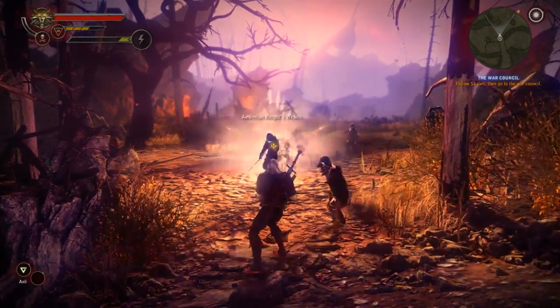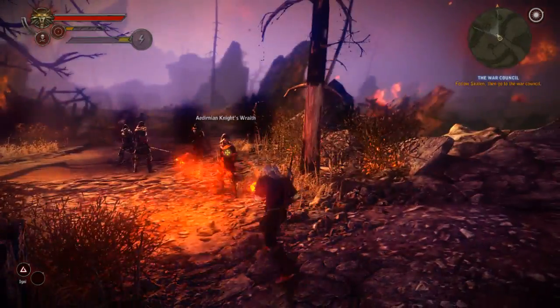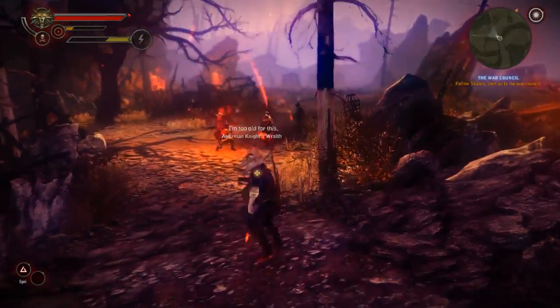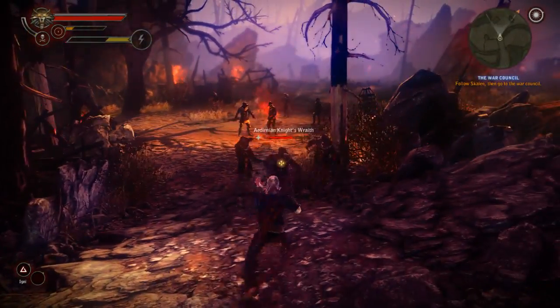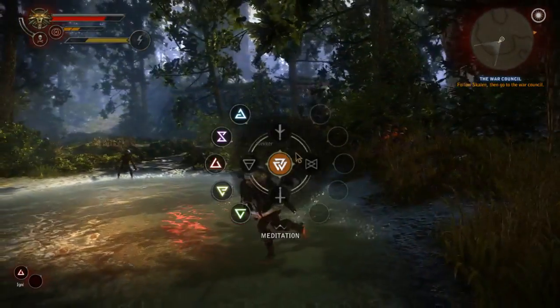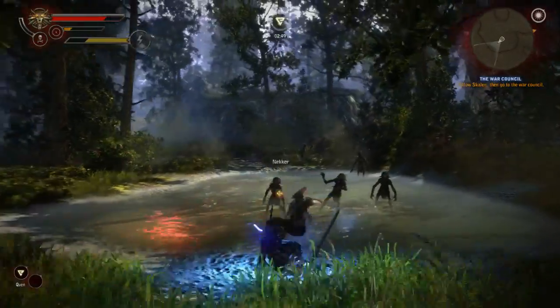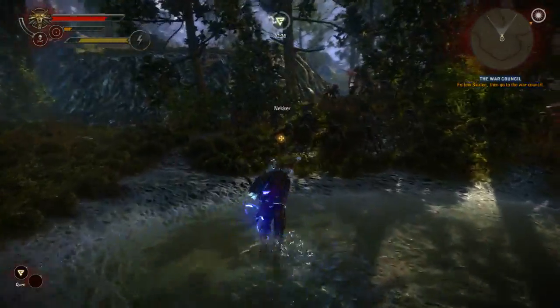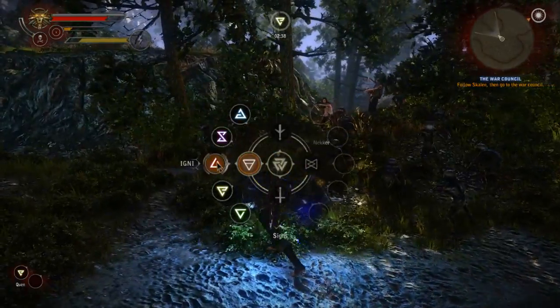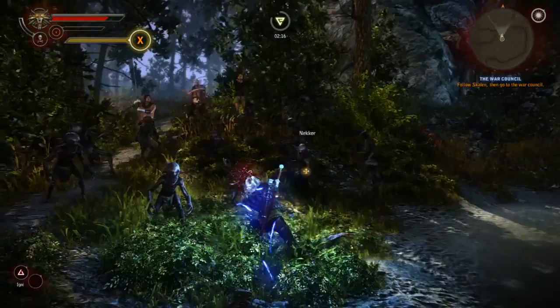There are more advanced uses of magical spells, which we call signs. With some of them, you can now engage multiple opponents at the same time. And if you decide to develop your magical character far enough, you will be able to unlock brand new six magical signs.